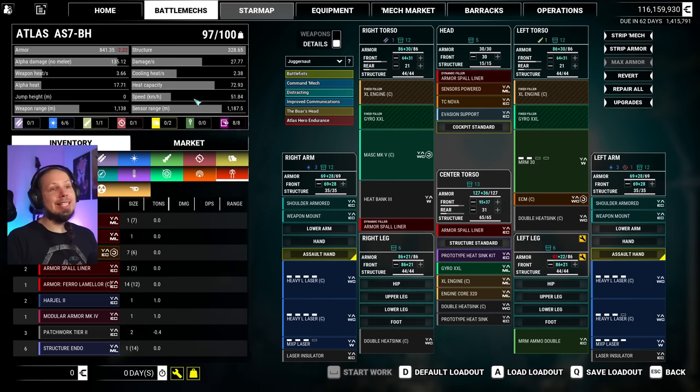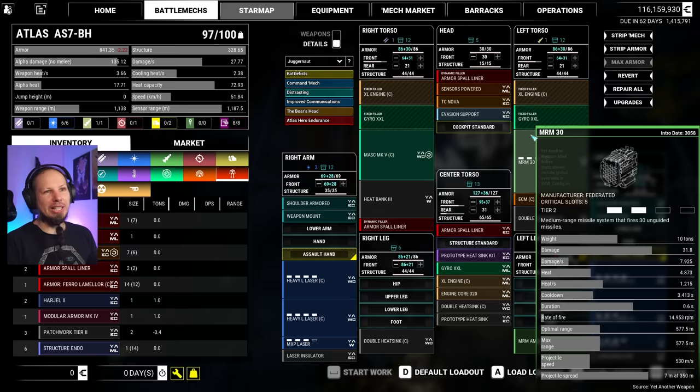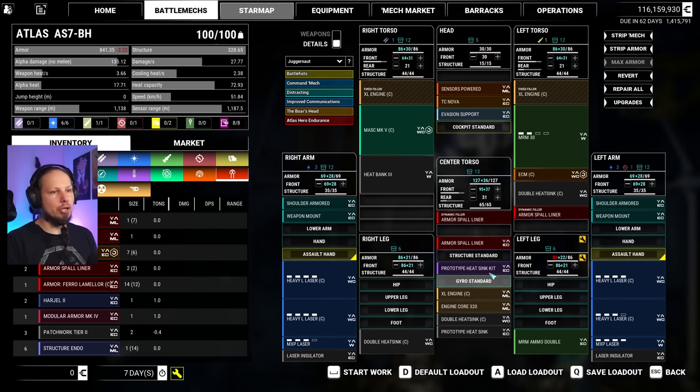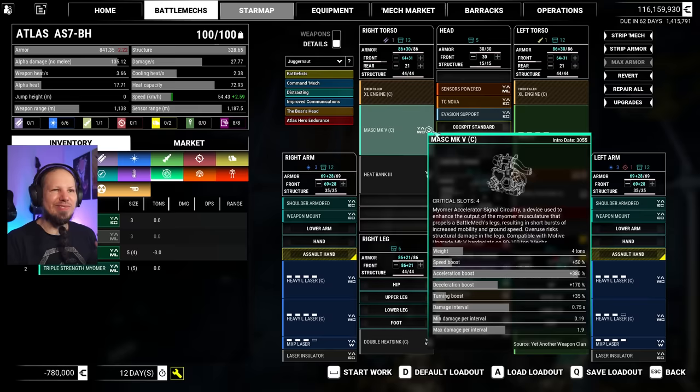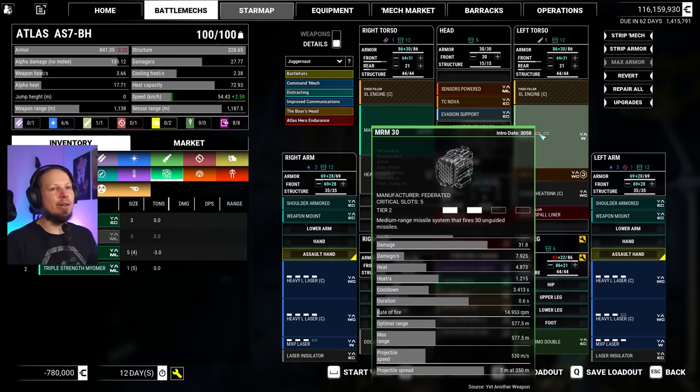So let's take a look at that guy. We have 97 tons here out of 100, which means currently this build is far from being optimized. We could just drop the XXL gyro, get to 100 tons, put the mobility gyro in, get extra speed — which is always appreciated. But then what? I have an MRM-30 but only tier 2, and the 10 tons feel like they could be better invested.